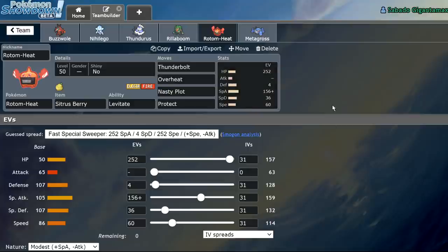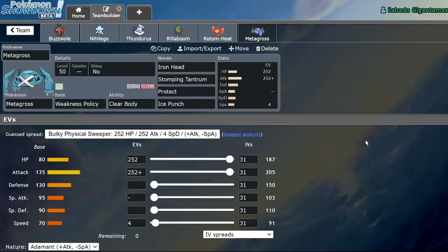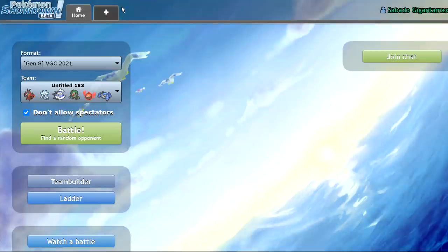Rotom-Heat — I took this set off of Picolytics because I couldn't be bothered to make my own. It's just Thunderbolt, Overheat, Nasty Plot, Protect, Sitrus Berry — standard set. And the last Pokemon is Weakness Policy Metagross: Iron Head, Stomping Tantrum, Protect, Ice Punch. I am lacking a Water type and a Fairy type on this team, which is kind of problematic. However, it's been doing decently in testing. This was originally a Tapu Fini slot, but I found I really needed the Steel type. Let's go ahead and get into it.